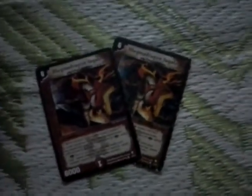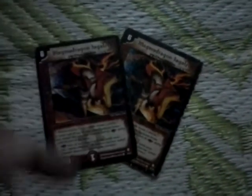Last but not least, we have two Magma Dragon Juggle Zor. It's a 6-mana, 6000-power creature with double breaker. It has an ability called Turbo Rush — whenever a shield is broken by any other creature in this turn, the Turbo Rush ability gets activated. The Turbo Rush ability gives each of the creatures in the battle zone a speed attack. It's pretty cool.